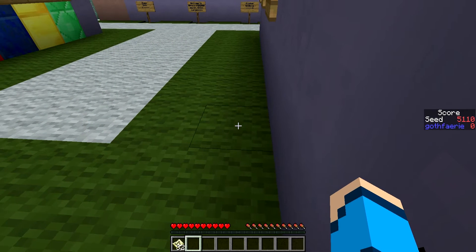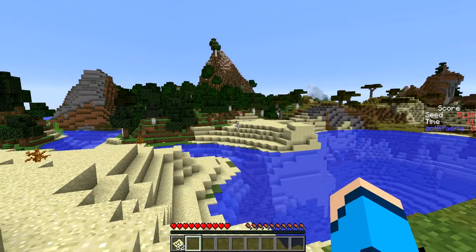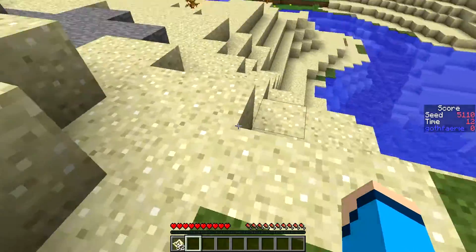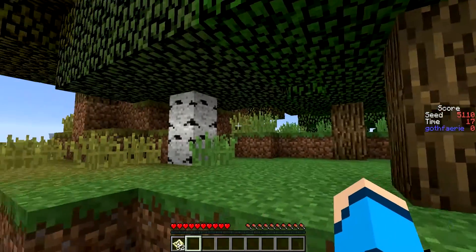And now to the seeds for this week. The first seed to play blind for Bingo this week is seed 5-1-1-0 with the card pictured here, where the goal is to get 5 items in a row, column, or diagonal as quickly as possible. This seed starts you off on the edge of a nice little beach with a desert and a savannah off in the distance and a lot of hills surrounding it.